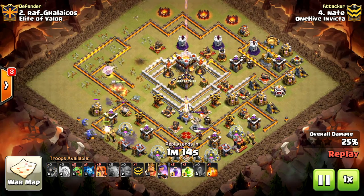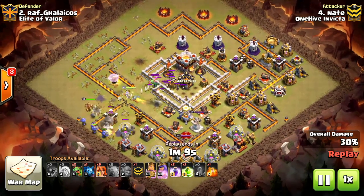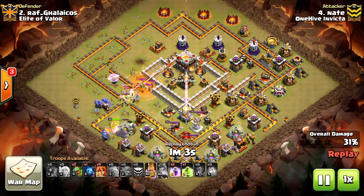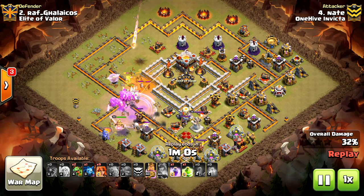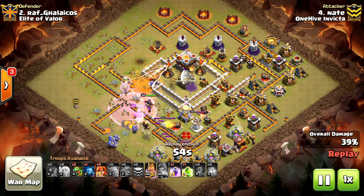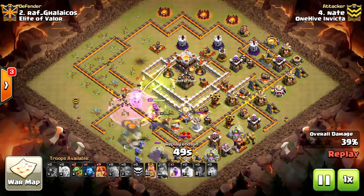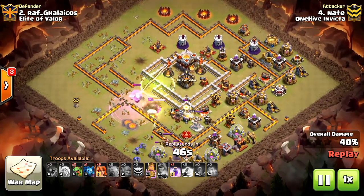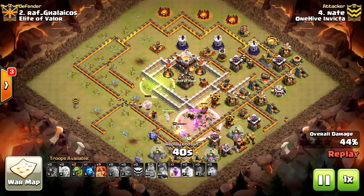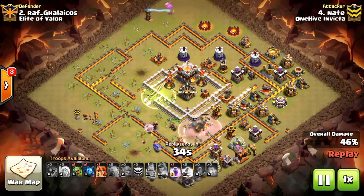Wallbreaker's thrown down to break in, and as you'll see in just a second, that will guide the Valks into the core after the funnel is set using the king, and the bowlers with rage walks down, clears this whole bottom half, and there you have it. The Valks have free reign right into the core there. The queen's still up. Healer's still up. What a great attack, and even scoring an eagle. Trying to walk a queen from 9 to 12, and he scores the eagle with the queen. What a great turn on this attack. I was very pleased to watch that.